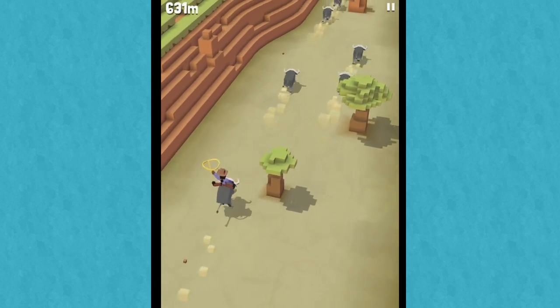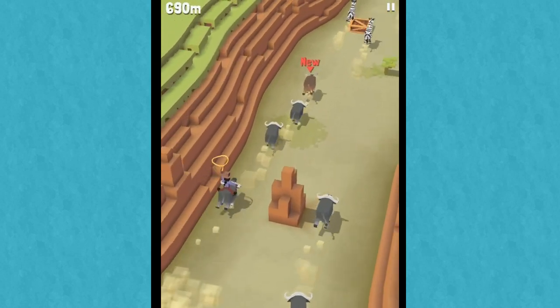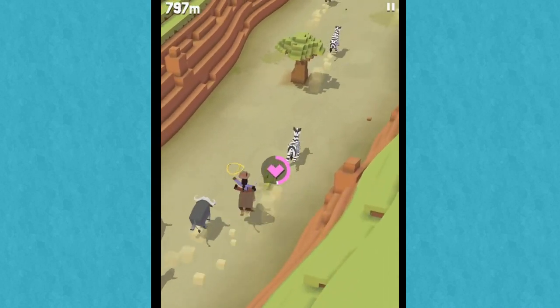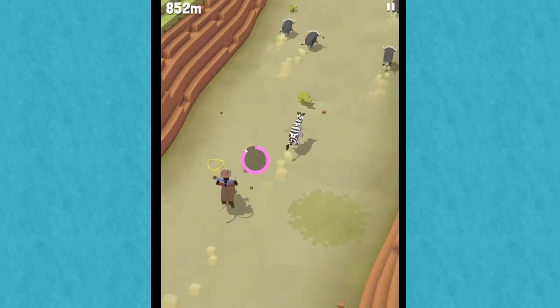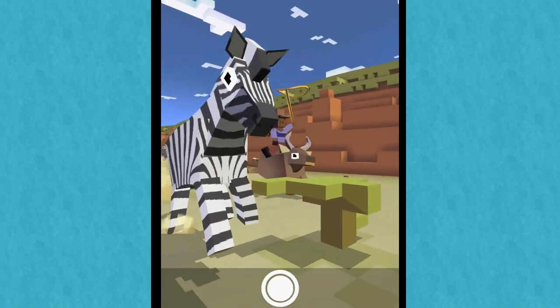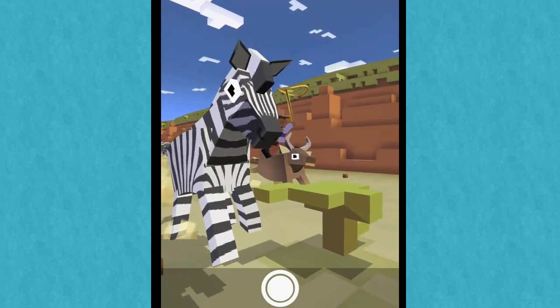Uh oh. Oh, there's a new animal! What the heck was that? I have no idea but I need to ride this animal, it's new. The forest buffalo! Look — and we even have a zebra. This is so cool, guys.